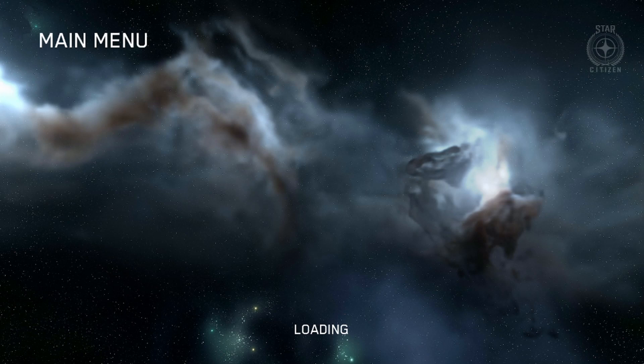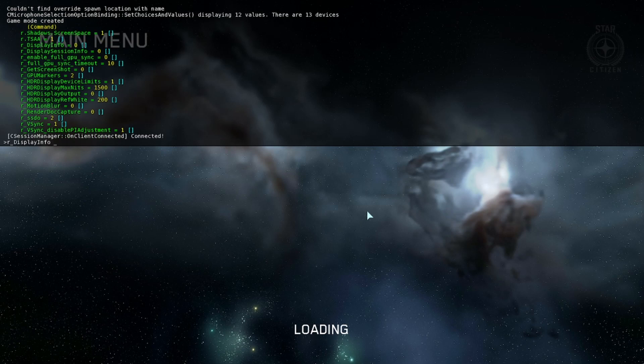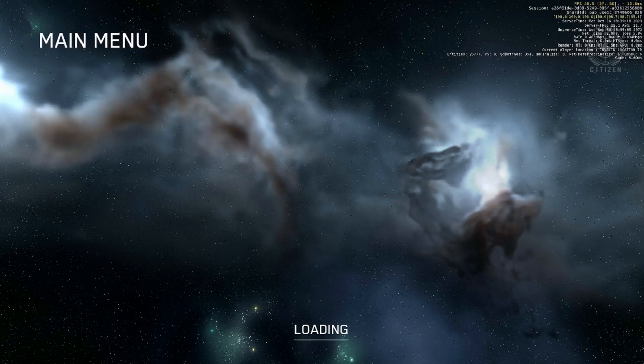A pro tip here: if you hit the tilde button you can hit R, then Tab three times, and then hit one, two, or three. I like two — this gives you your FPS, what server you're in, and the server FPS.